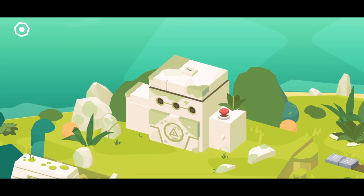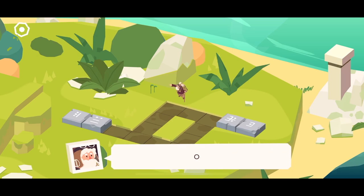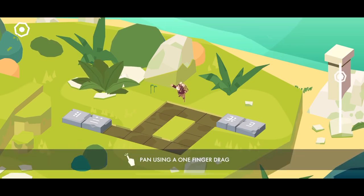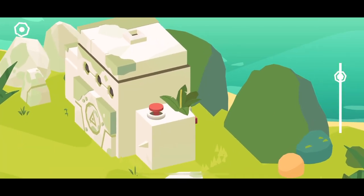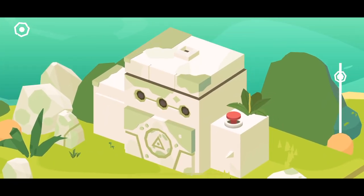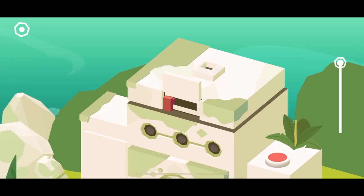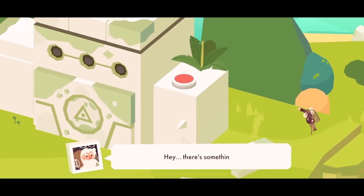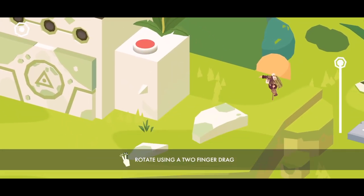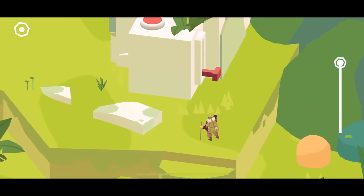Holy crap, look at this. What is that building? This building definitely reminds us a lot of Monument Valley games. Can we push this button? Yes we can, and that uncovered the lever apparently. There's something back there. Rotate using two fingers. He's talking about this lever here, I guess.